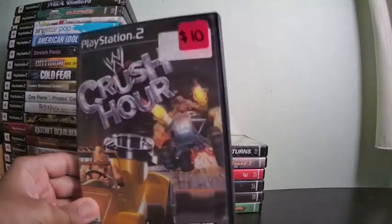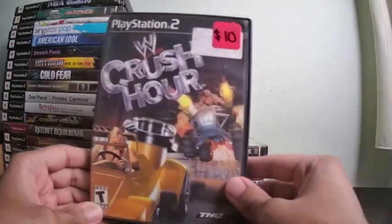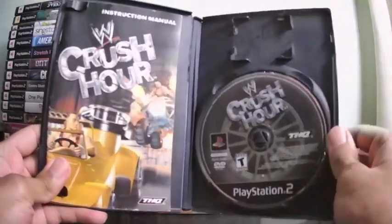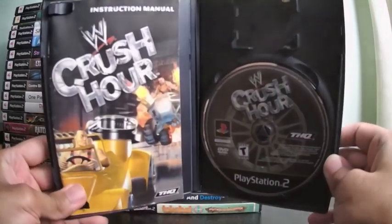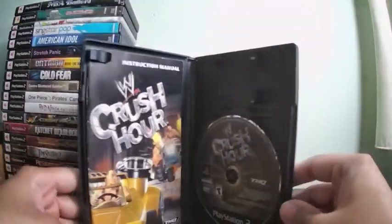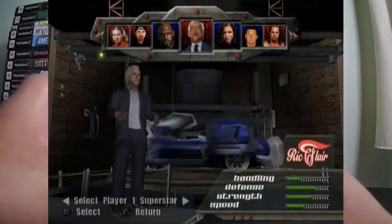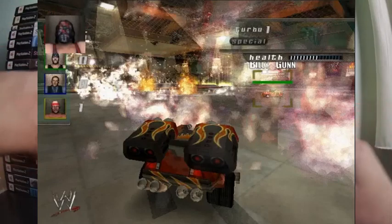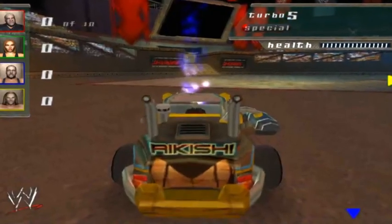WWE Crush Hour is not a wrestling game — it's a vehicular combat game featuring the 2002 roster of wrestlers. I believe this is one of the first WWE games after they changed it from WWF. The cars match each wrestler's personality — Ric Flair had a sports car, Kane had a muscle car with flames, and Rikishi's vehicle was basically a steamroller with his ass painted on the back.